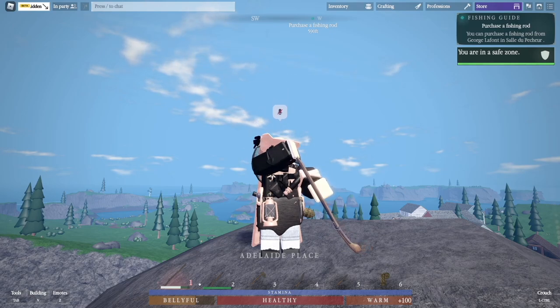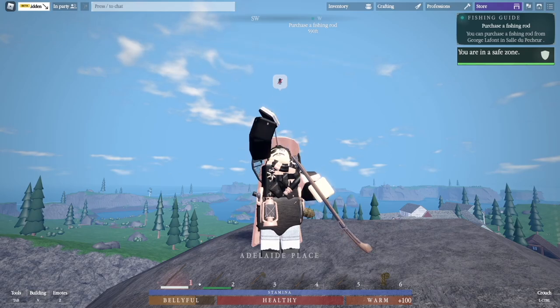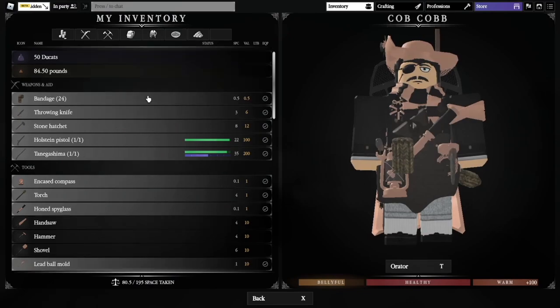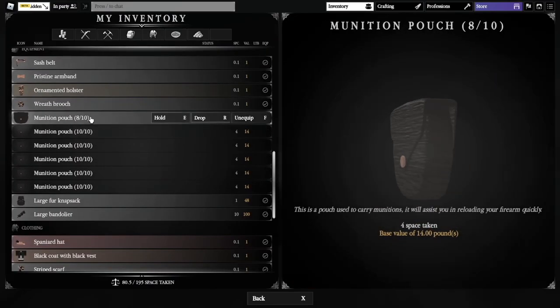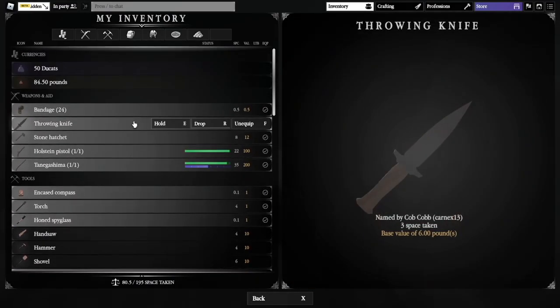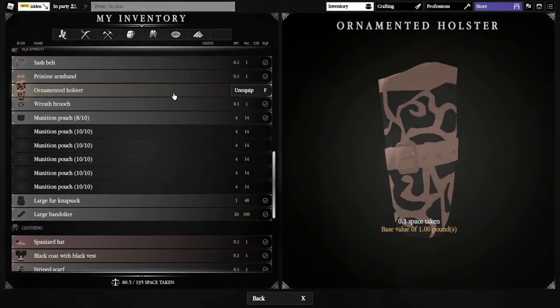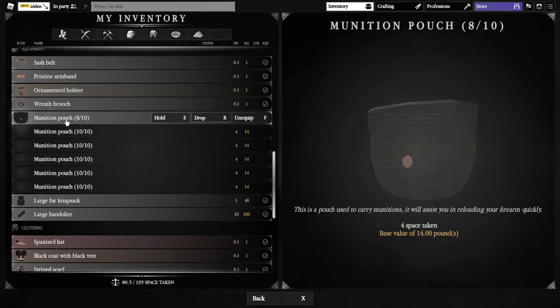You don't know how fast the Tane is without the munition pouch, but with it, it's slightly faster by 2 seconds. Also, lead in the munition pouch cannot be looted, whereas lead balls in your regular inventory can be looted. That's why munition pouches are so sought after.